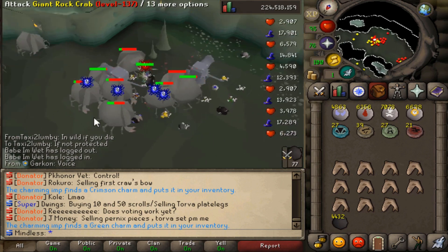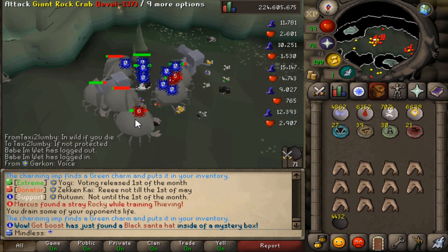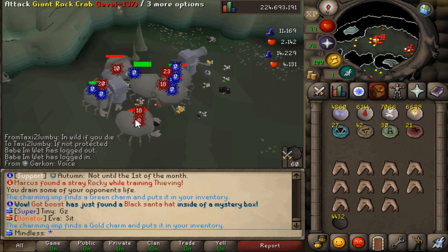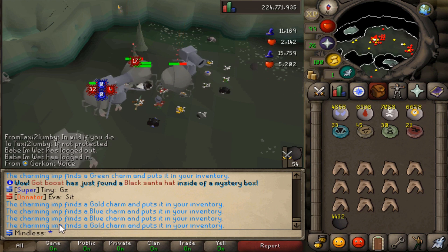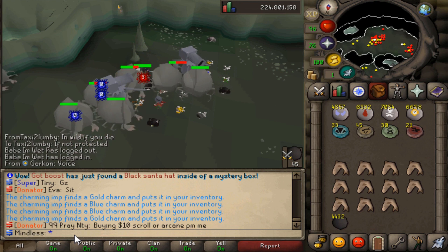This guide doesn't cover what ingredients you need for each pouch because it tells you that when you're making them. But this is the quickest way to get the charms, and that is the hardest part of Summoning. As you can see, the charming imp is picking up all these charms — and that is it, guys.